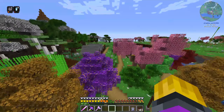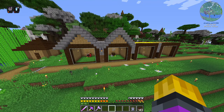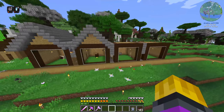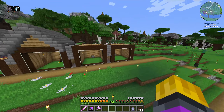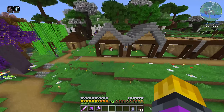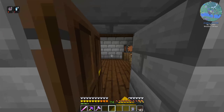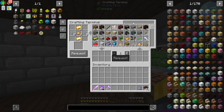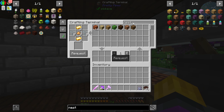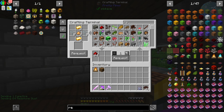Apiaries would be really cool to have but I don't think I'm ready to set up bees yet. I have two more hives ready to go — all I have to do is put a nest down on a campfire. There's actually one bee I do want to put in there right now: the sooty bee. So I'll grab myself a spruce nest and then a campfire.